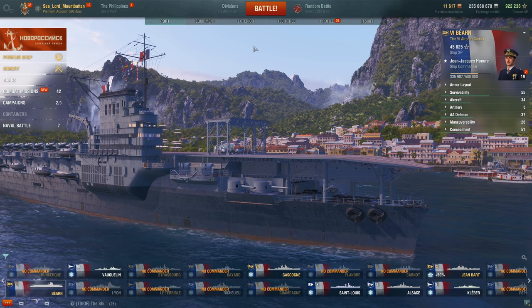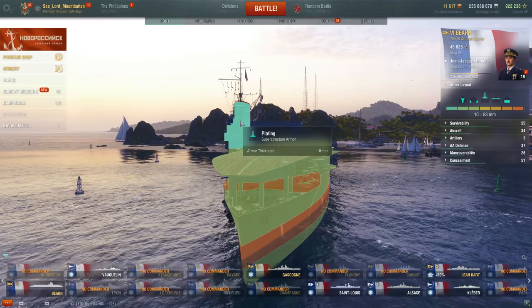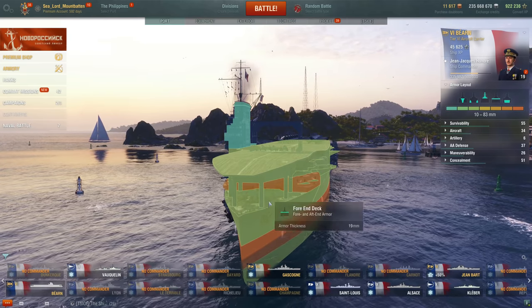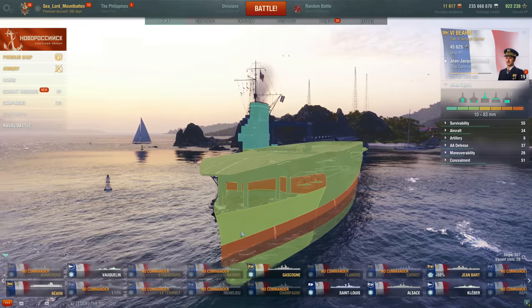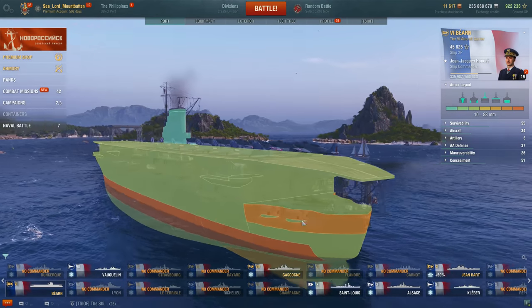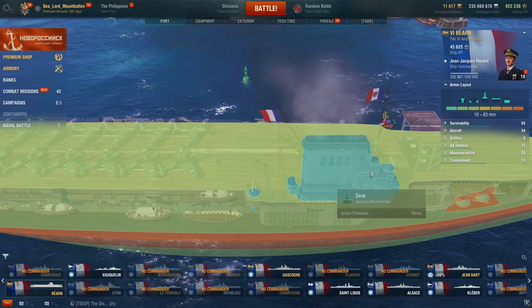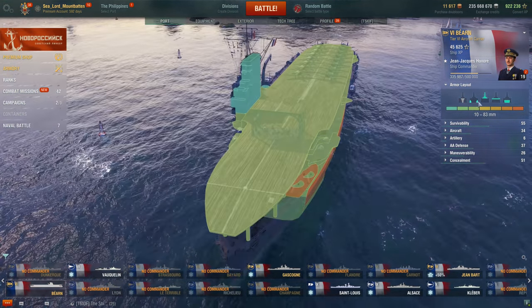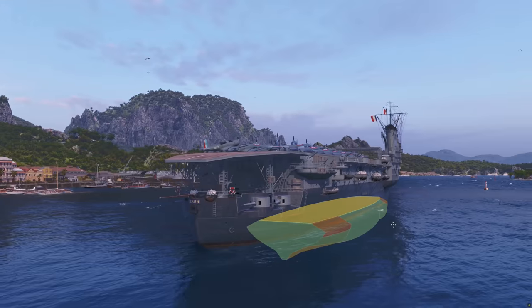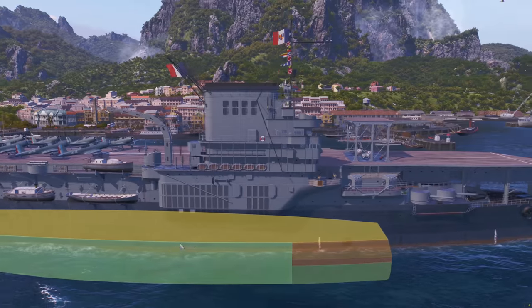So now let's look at the ship itself with those modules and skills taken into account. Funnily enough, the armor on this ship is actually pretty good for a tier 6 CV. That's because the Bearn in-game and the real-life Bearn was a converted Normandy-class battleship. You get a nice thick armor belt of 83 millimeters and a strip plating of 50 millimeters back there, but everything else is 19 millimeters of armor. The deck is 24. And then its citadel is right here, below the waterline.